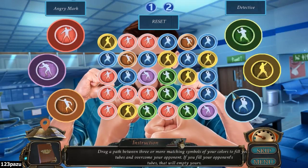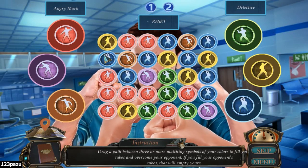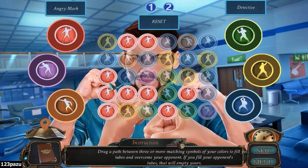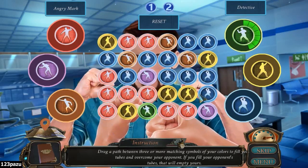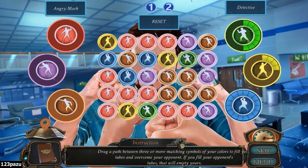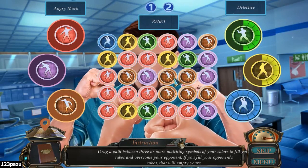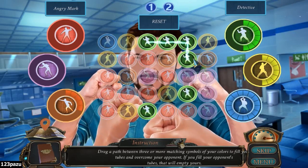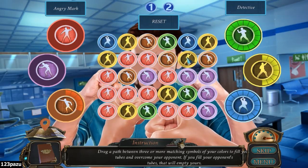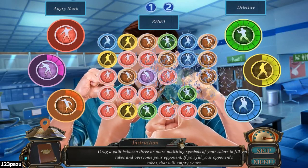Drag a path between three or more matching symbols for your colors to fill your tubes and overcome your opponent. If you fill your opponent's tubes, that will empty yours. Angry Mark vs. Detective! The green ones. Green, yellow, and blue - that's our color. Okay, don't have a choice here. Green. I need his moves. Only halfway there. Only the yellow left. We did it!